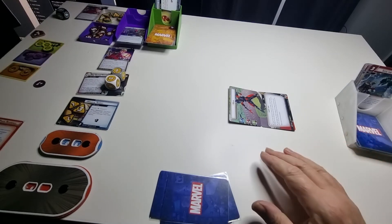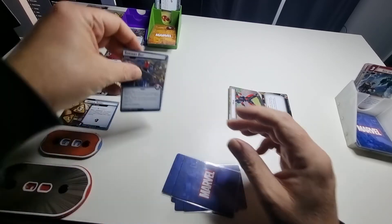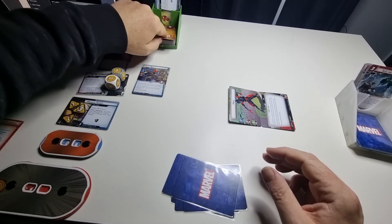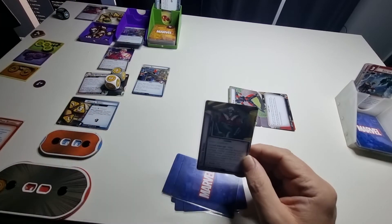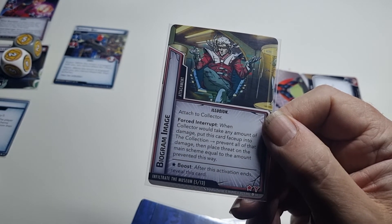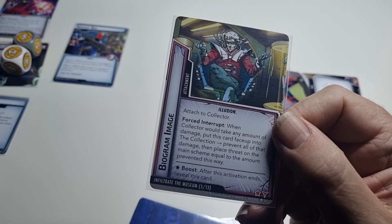First encounter card — a minion, seven bots with guard. I'll put that there. Second encounter card — I don't like this one. It attaches to my identity: whenever I damage the Collector, instead this card gets discarded into the collection, preventing damage but adding threat to the main scheme equal to the damage prevented. Yikes.